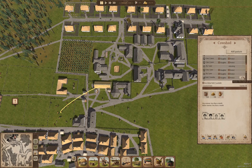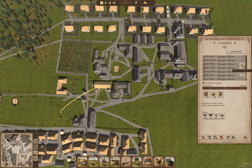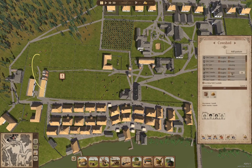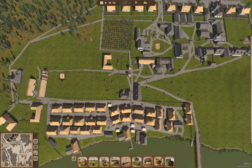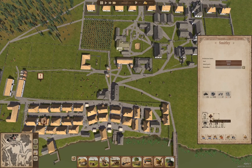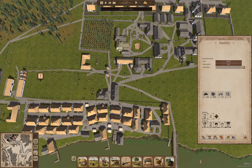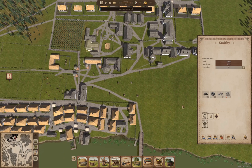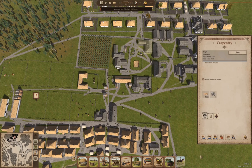One, two, three, four, five, six. In the smithy — what if we hire another guy? Yeah, we could definitely hire another guy. And over here — what if we hire another guy?